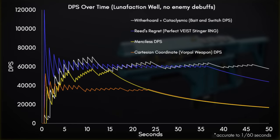This is the DPS over time graph. Merciless is dealing lower DPS than both LFRs, and then just barely touches the tip of Wither Horde Cataclysmic around 15 seconds in.